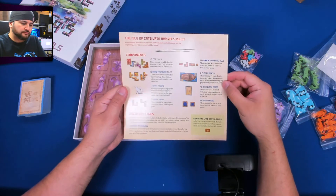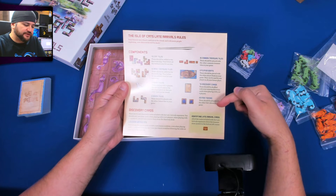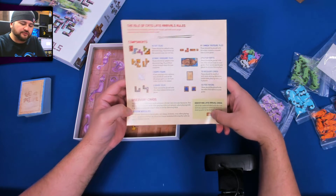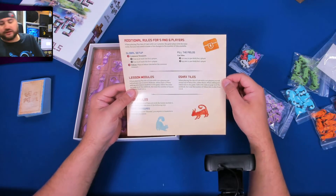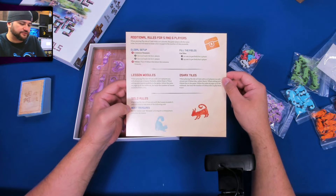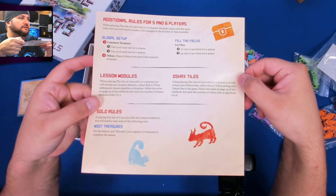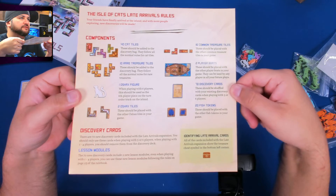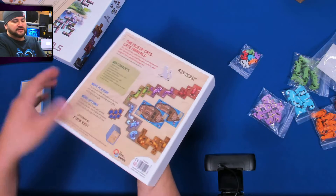Inside we have 40 cat tiles, 10 treasure cards, two player boats, 20 fish tokens, some Oshak tiles, discovery cards, and lesson modules. They all have a little treasure chest on them so you can take them out if you want to. Then we have the global setup, fill the fields, solo rules, and most treasures cards. That's everything — you can pause if you want to read it all. Let me try to make a less glare-y version of it. Let's take a look at all the solid pieces in here.